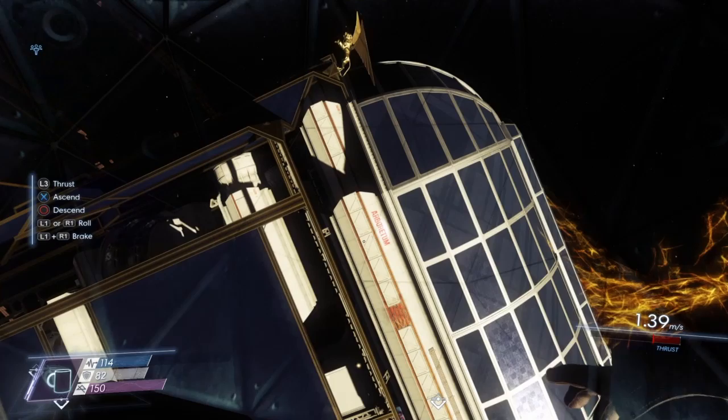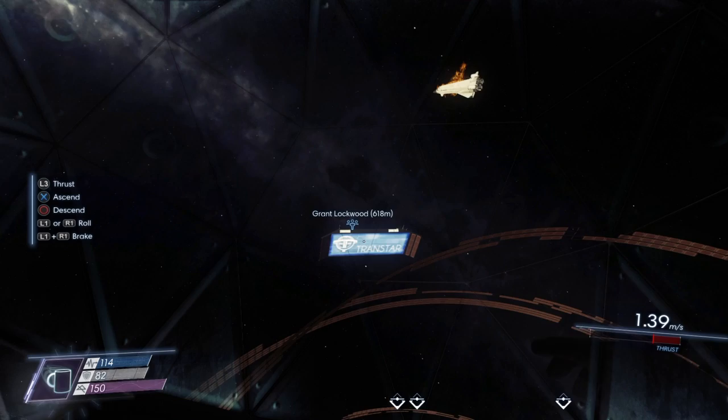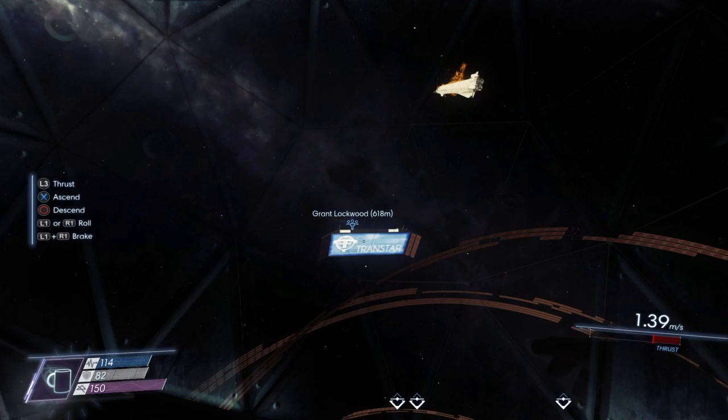Hey, what's up everybody? Jack here. I'm going to show you something stupid to find in Prey, since it's so stupidly hard to find. Grant Lockwood, over here outside the exterior of Talos.